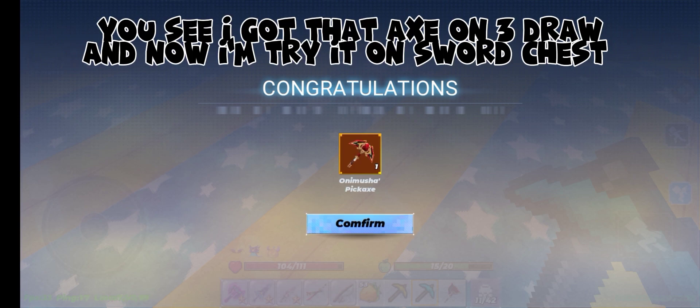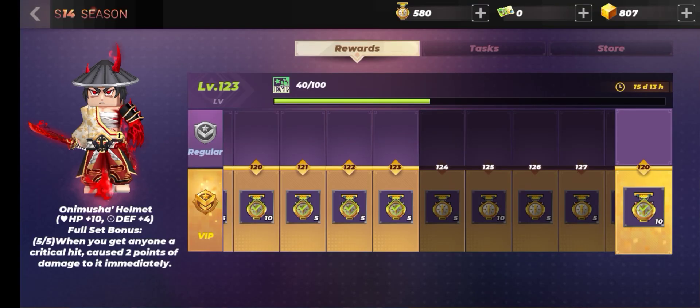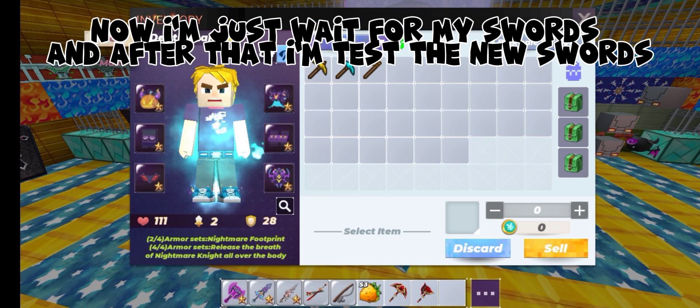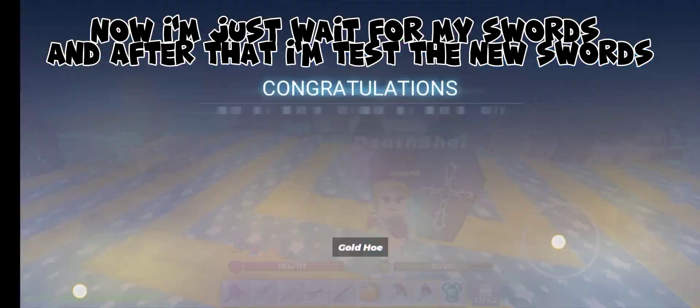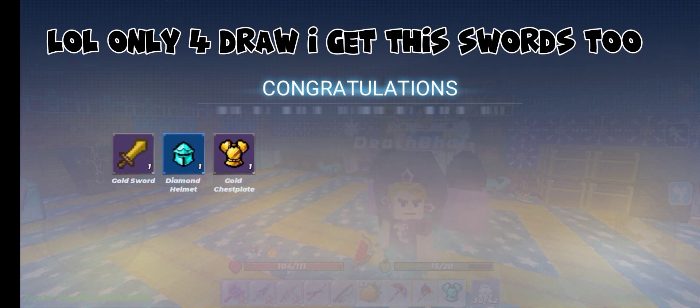You see, I got that axe on the third draw, and now I'm trying it on the sword chest. Now I'm just waiting for my swords, and after that I'll test the new swords. Well, only four draws and I got this sword too.